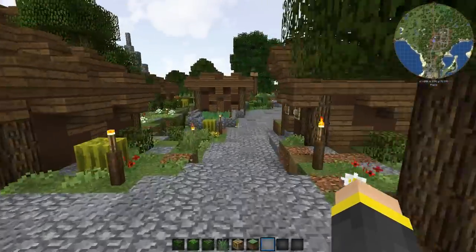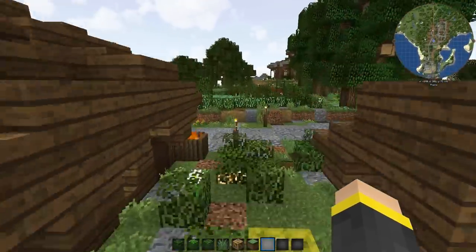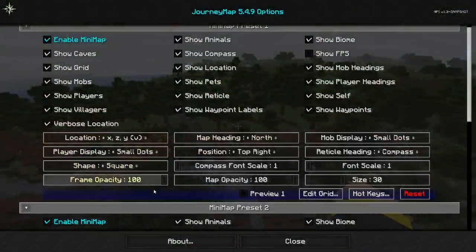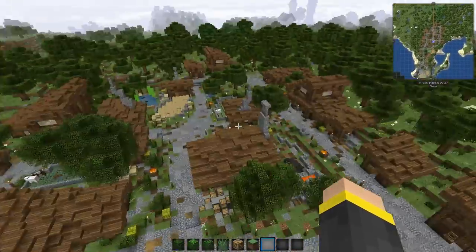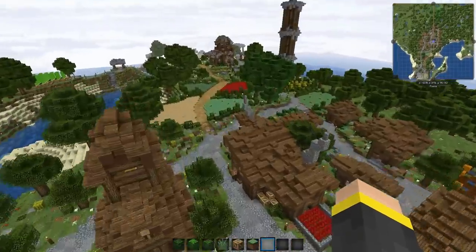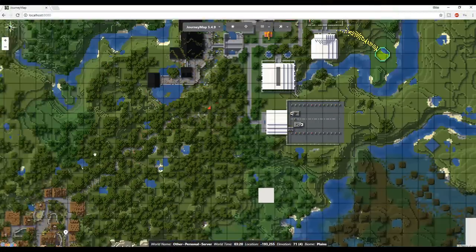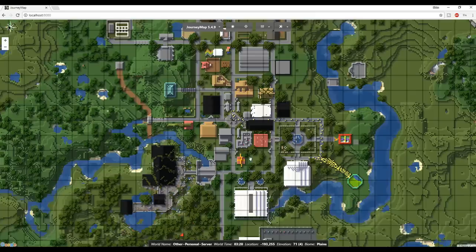The first mod I want to show you guys today is called Journey Map. There are many different Minecraft minimap or map mods that are all useful in their own right, and I may show some in future videos. The reason I wanted to share Journey Map in this video is because it is both a client and server-side mod which maps your Minecraft world in real time as you explore it. It allows you to view the map in a web browser, in-game as a mini-map, or in-game as a full-screen map.